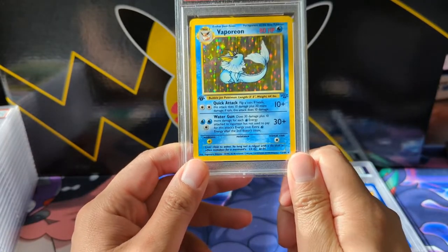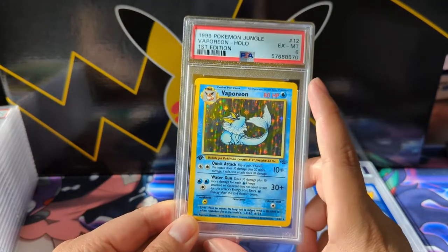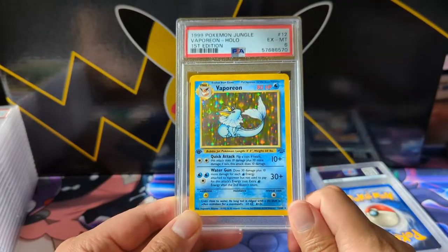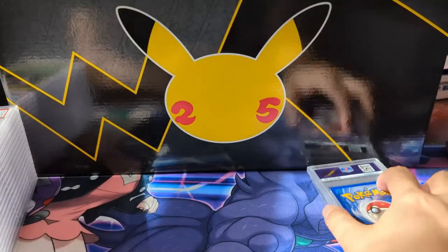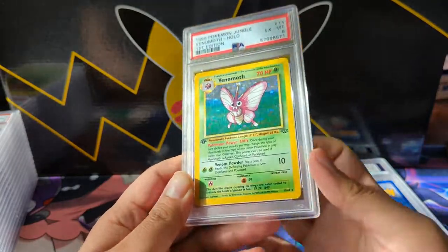We do have the Vaporeon — unfortunately this one got dug down to a 6 as well. So we got all three Eeveelutions First Edition, with this one coming in at the 6. Sticking with Jungle, we also got another 6 on the Venomoth.